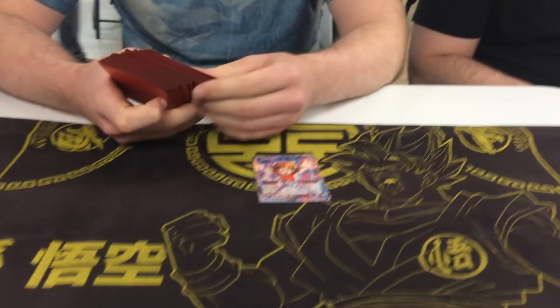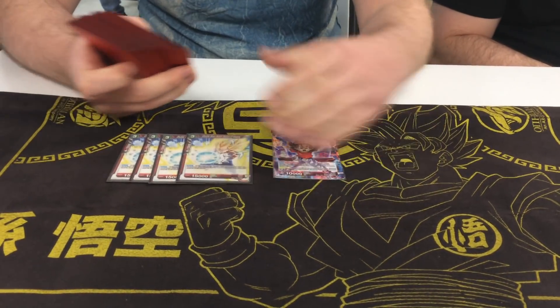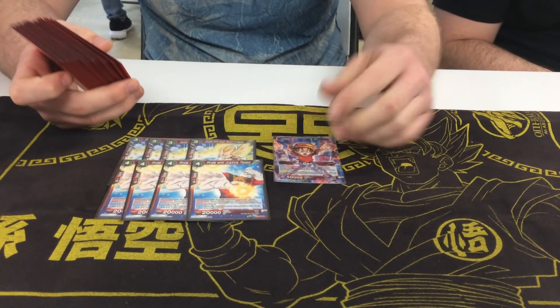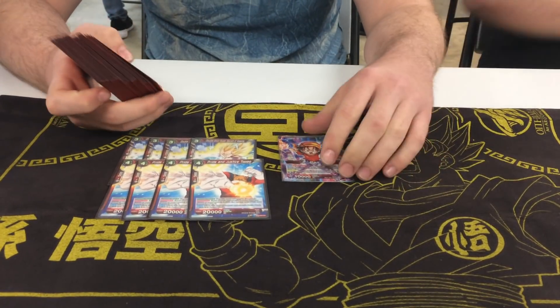And then we had one bubble out, unfortunately — 17th place, top cut was 16. Anyways, this was a 40-man tournament, and we did four rounds, best of three, so we did siding, and then we did a top 16 cut with single elimination from there. I'll go ahead and go into the profile. We played Pan. There's four Double-Shot Vegeta and four Topos.